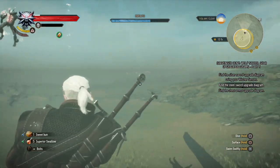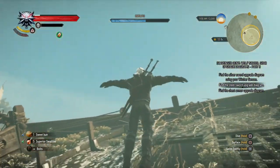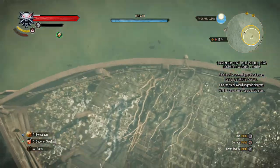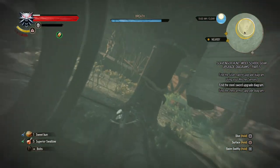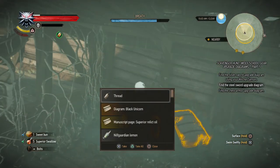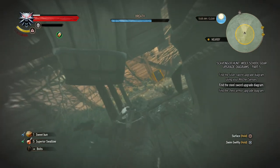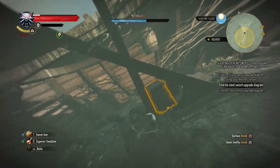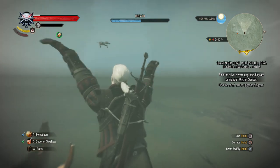There's the other drowner — there we go. Oh look, there's a hole! Now that we know the hole, I'm gonna first take a breath of fresh air and dive back down, because this is tricky. It's probably somewhere over here. Yeah, there's two chests at the end of the ship. That's not it, but I am finding a lot of superior oil diagrams. There's a chest underneath the stairs as well. There we go — the Wolven steel sword Mastercrafted! So let's quickly surface and I'll see you guys at the location of the silver sword diagram in a minute.